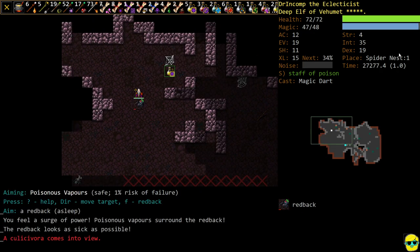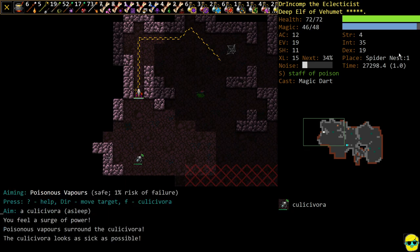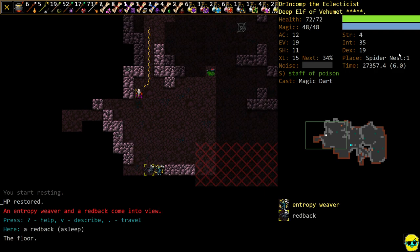Poison this guy, just walk away. A Potion of Magic is great — need more Curing though, to be honest. Just walk away and take a little damage while it dies. That's the only thing about poison: you always have to wait for it to work.